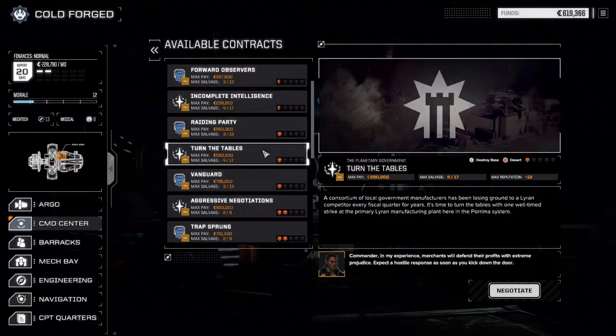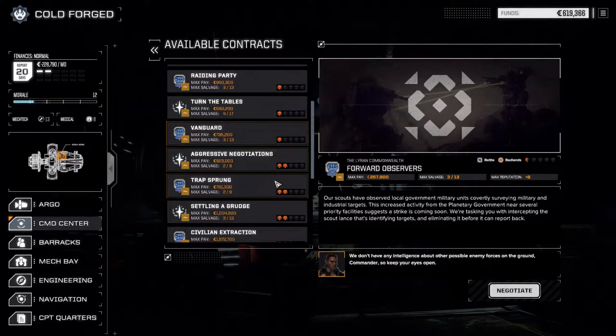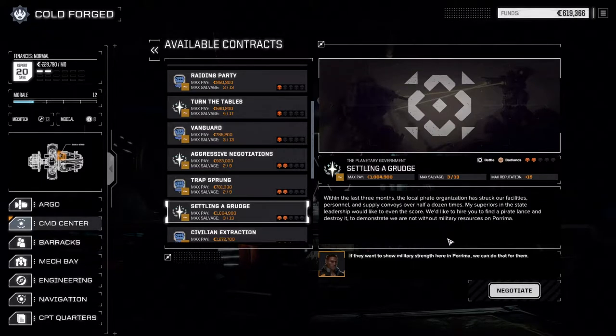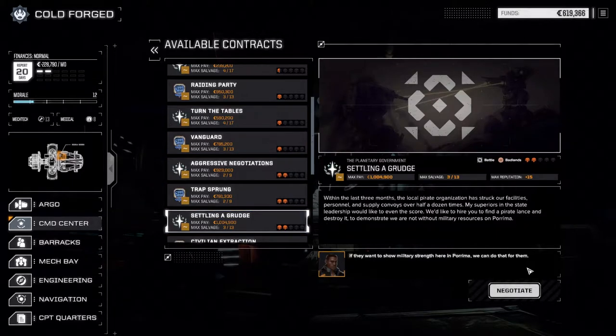I want to try another assassinate mission if there's one available. Not a lot down here - what about up here? Assassinate, aggressive negotiations, troubles with Steiner, trap sprung. Aggressive negotiations is tricky too. Settling a Grudge - battle in the badlands, local pirate organization. Find a pirate lance and destroy it - chances are there's going to be more than one lance. Two of nine salvage is kind of weak. Maybe we try Settling a Grudge today - it's two skull, we can always bail if we're having a hard time.